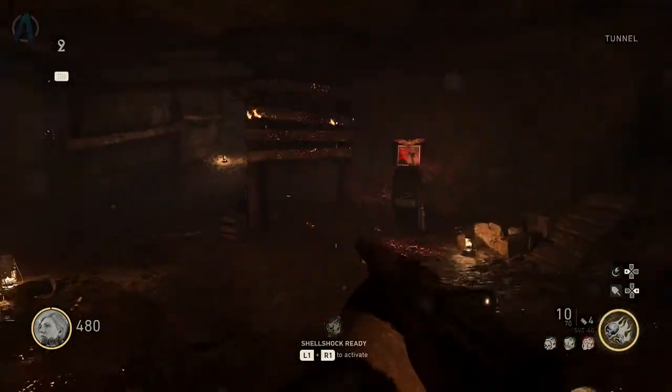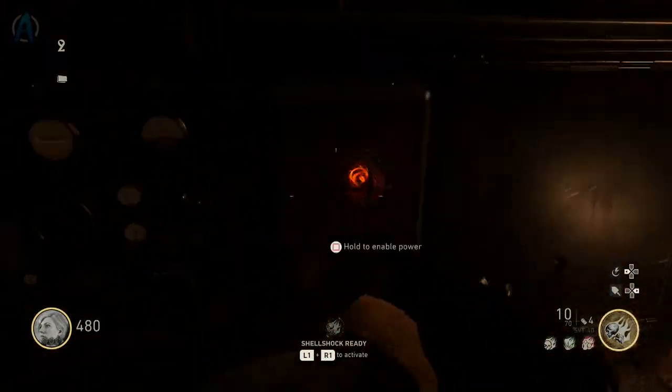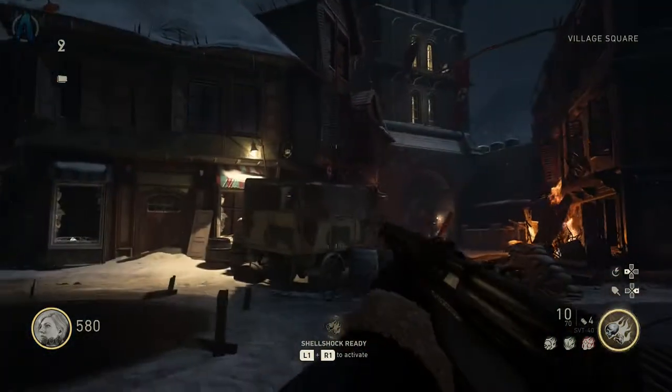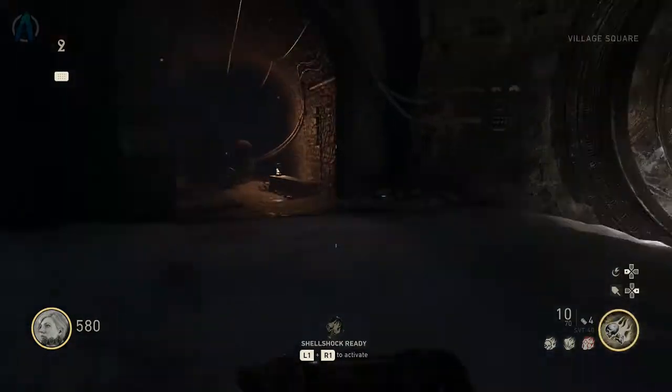Walk through this arch area and as you're walking up you'll see another generator. Press square and you will activate it — and boom, you've already turned on power for the map. Now there is another power source for this map, but it's actually for a little e-strike step and I didn't feel it's necessary for this guide, but I will be making a guide on that, so don't worry.